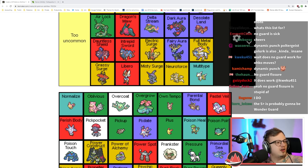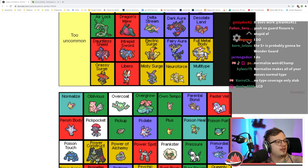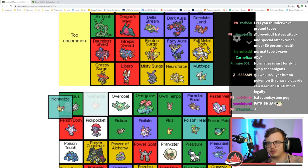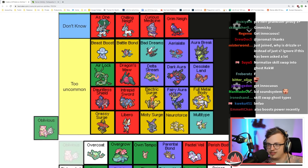Normalize makes all moves used by the Pokémon act as Normal type instead of their usual type. It lets you Thunder Wave Ground types, but otherwise you give up every single bit of coverage. It's F tier.